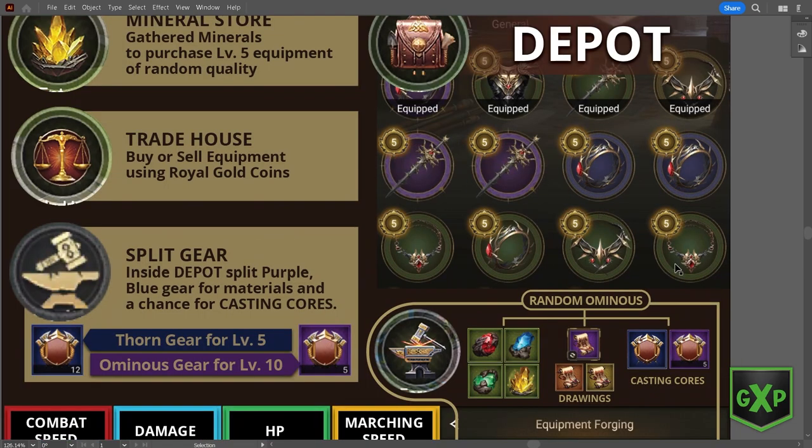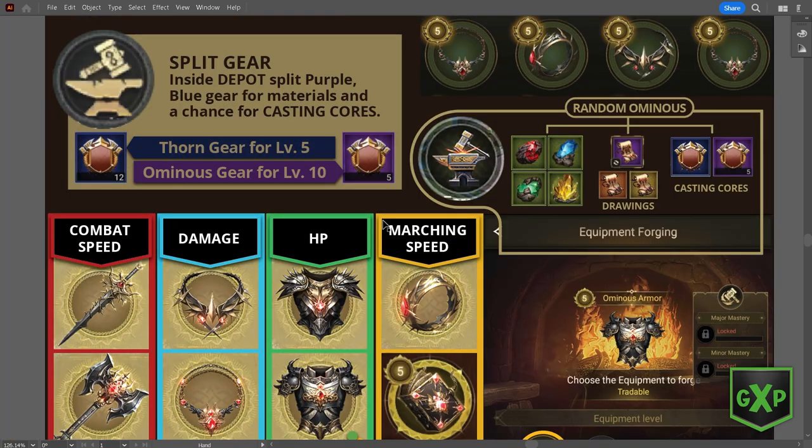You're going to get some purples, some blues, some greens, some whites, and you can split them. When you split them, you have a chance to get cores back, but it's random. You either split to get your casting cores, or you use the trade house to buy them. When you split thorn gear, you get the blue casting core, which is a level five casting core. When you split ominous, you get the purple.